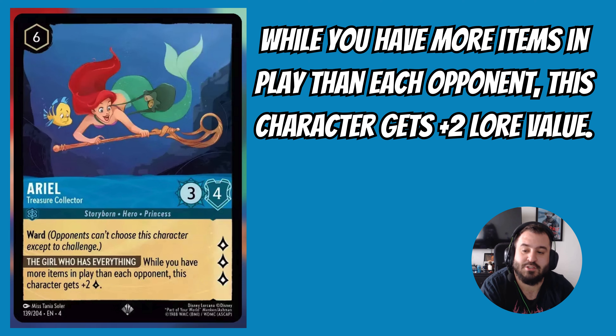Next up we have Ariel Treasure Collector. This is a 6-drop uninkable card that's 3-4 and quests for 3. It has Ward and the ability: while you have more items in play than each opponent, this character gets plus 2 lore value. This card is ridiculous — it will fit into every Ruby Sapphire deck running ramp and items. Pair it with Tamatoa and games will be over in a flash. This card will easily be questing for 5 and is going to be a real problem in the current meta.